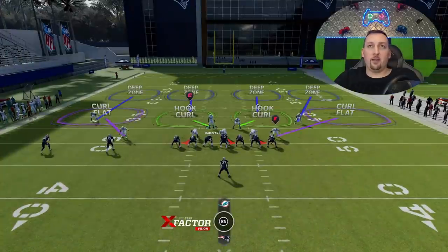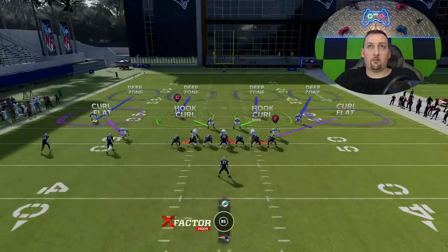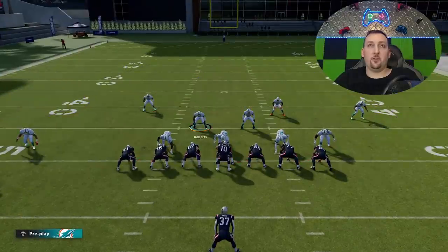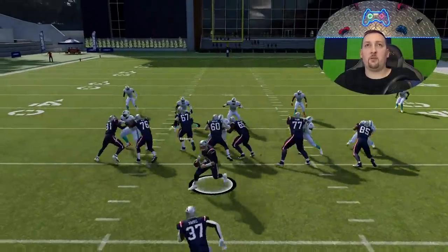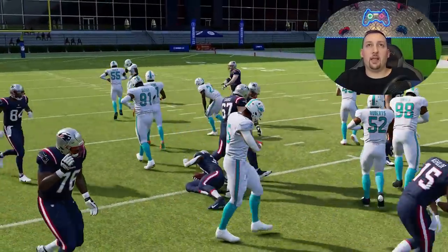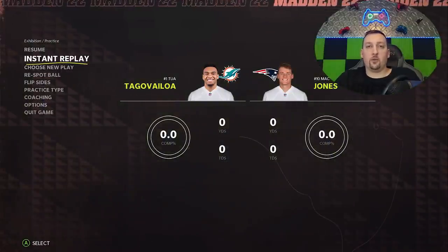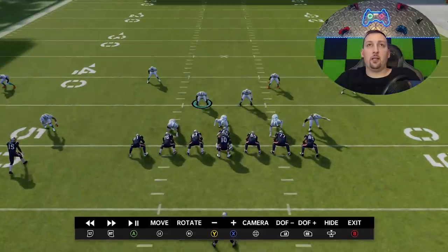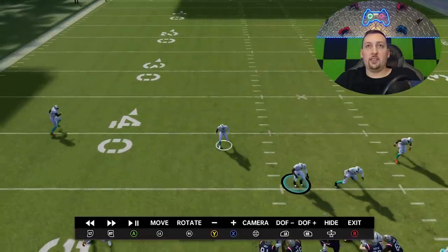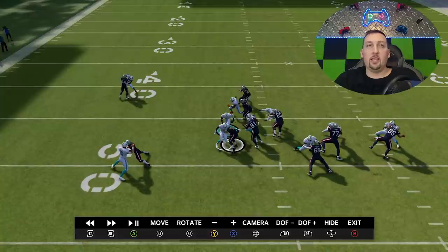I picked a random run play. Cover 4 is a superior run defense — these safeties just naturally fill the run lanes. I'll let it run without any adjustments. I brought him down in the box a little bit, but just to show you what these safeties typically do. He made some moves and got more yards than he will when I put in my full setup. Whether you're on current gen or next gen, Cover 4 is always one of the best run defenses. If you don't guess pass, these safeties walk down and fill run lanes — he meets him just two yards past the line of scrimmage. The safeties make this an elite run defense.